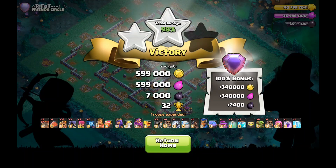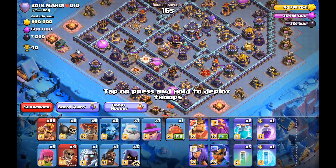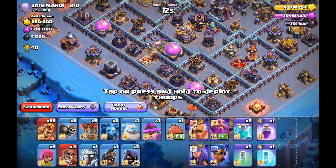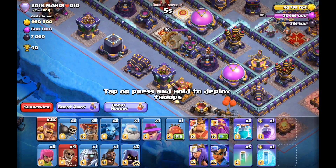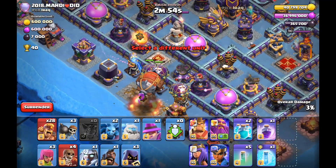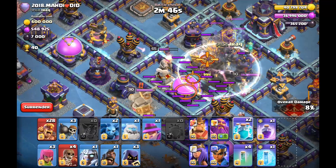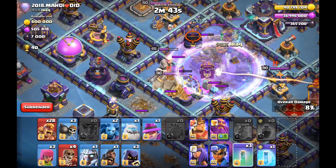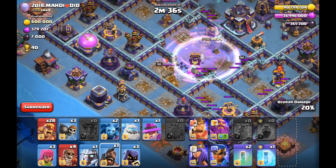We got Mahdi and this base. It is a bit tweaked - look at the invisibility tower, and the monolith isn't on the other side of the town hall. But we're still gonna go with our original plan. We definitely need the invisibility tower down because that is gonna hurt us a lot later on. Let's go with these loons, then the blimp - I angled it so we can try to clone as close to the invisibility tower as possible.